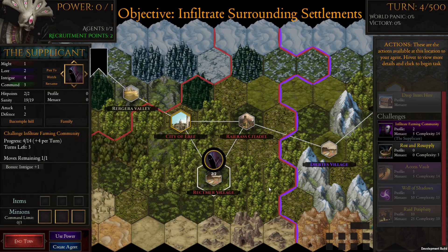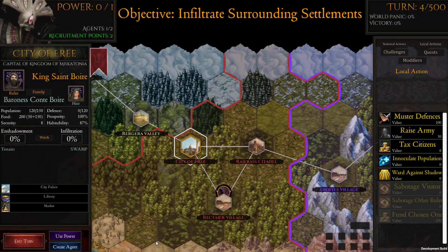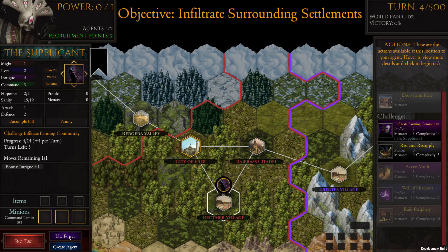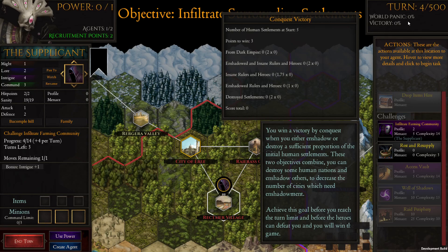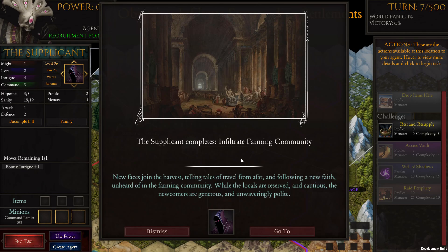I'm not sure if there's really anything we can do in the meantime. It looks like there's a countdown too. This shows what we can do if we had control of the city. It doesn't look like we can do anything yet — we need to wait. This is early access and this is the tutorial, so one more turn left. Now we've infiltrated the farming community.